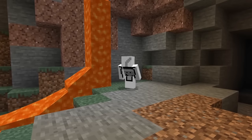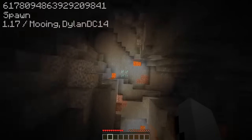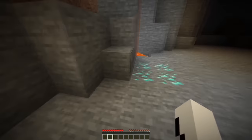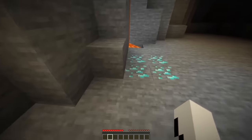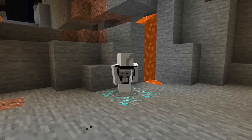Sometimes spawning inside of a cave can actually be a game changer. On this seed, you literally spawn inside of a ravine and end up falling directly onto a patch of diamonds — and there you go, you just got diamonds in 5 seconds. Wait, how am I supposed to mine these?